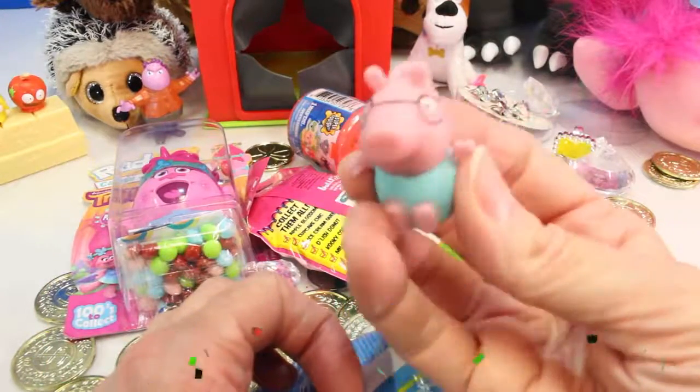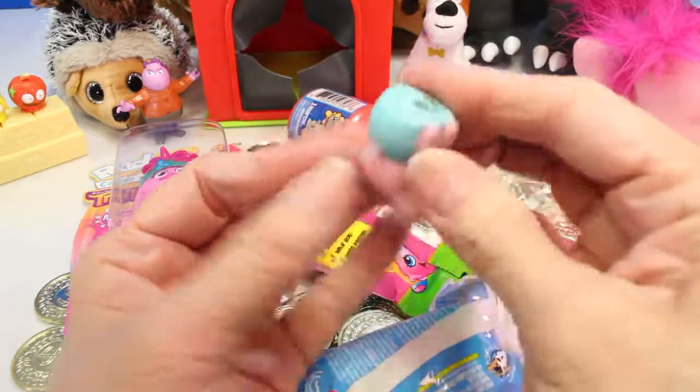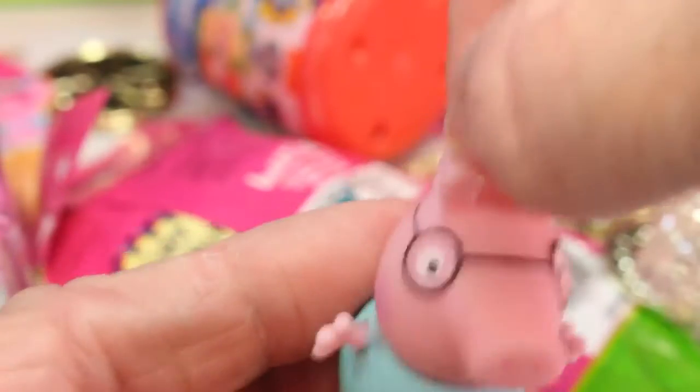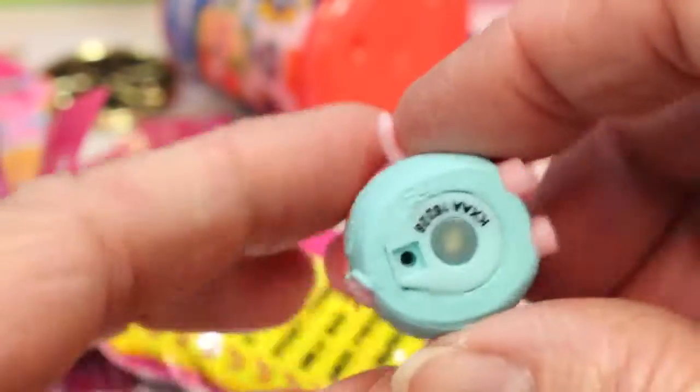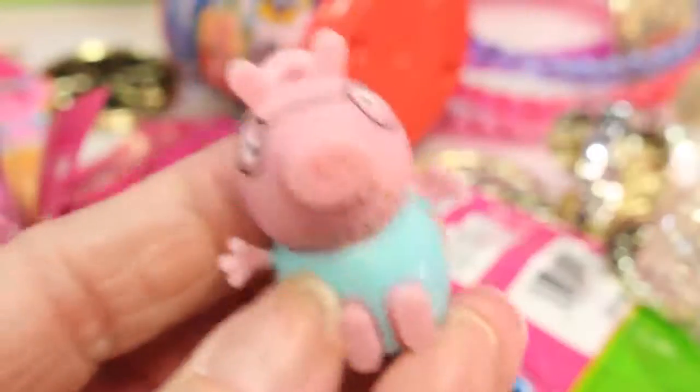Hello out there, anybody have any chocolate cake? Sorry, Daddy Pig, we don't have any chocolate cake. But look, he lights up! He has this little hook here — you can put a string or a necklace, a chain through, and carry him around your neck. There's his cool micro light!